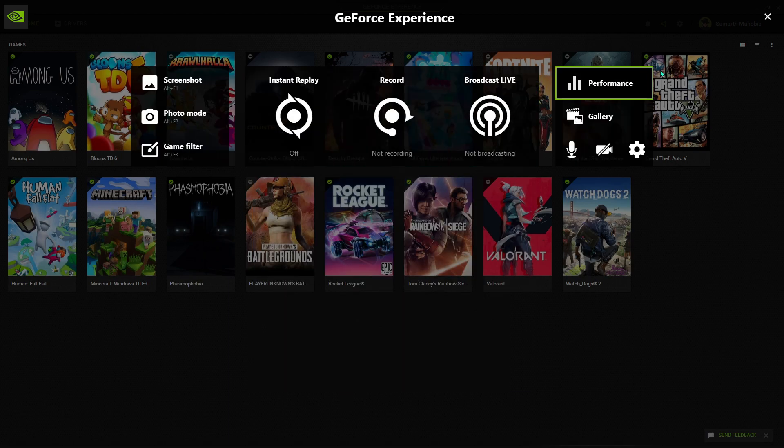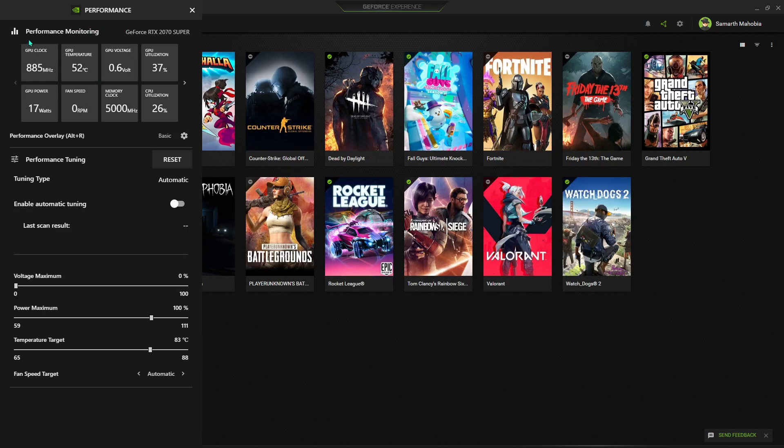Those are all the main settings. Next is Performance Mode, where you can see performance monitoring for your PC — GPU clock, temperature, and how your GPU is operating. You can open the Performance Overlay by pressing Alt+R, which can help decrease graphics usage while recording gameplay more accurately. You can also set Power Maximum and Temperature Target here. I'll cover all these settings in detail in future videos.